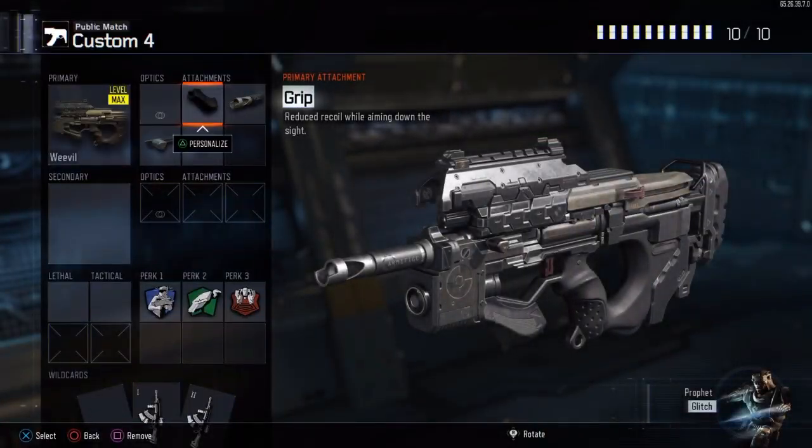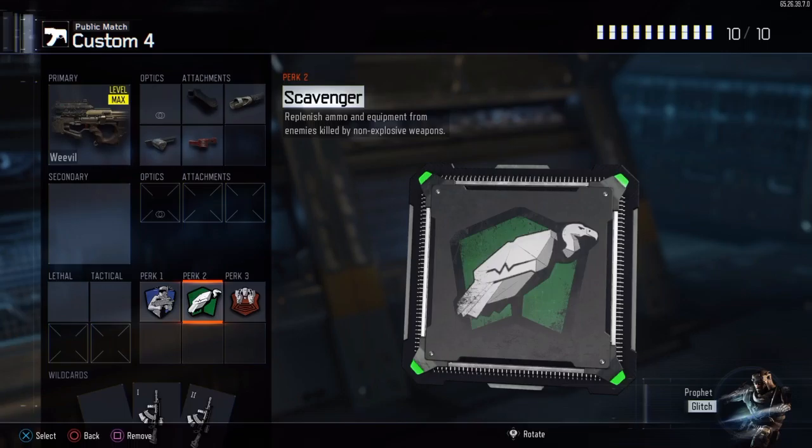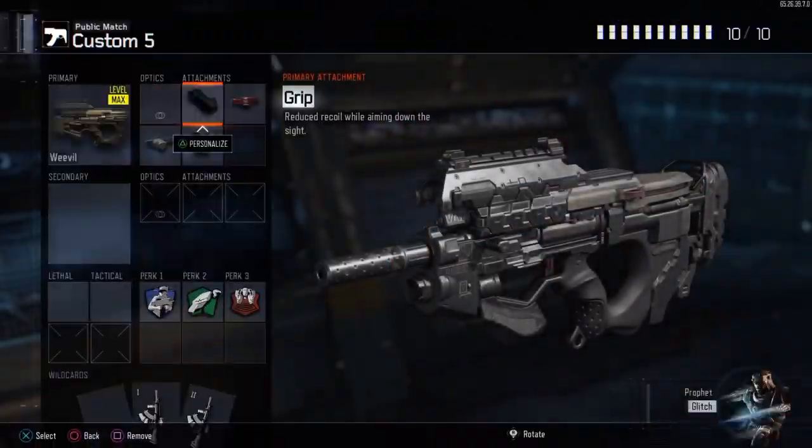At the number four spot, we got the Weevil with Grip, Long Barrel, Fast Mags, and Rapid Fire, and then the perks — they don't matter at all, so you can choose whatever you want.